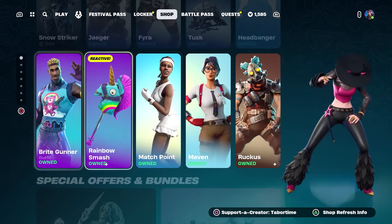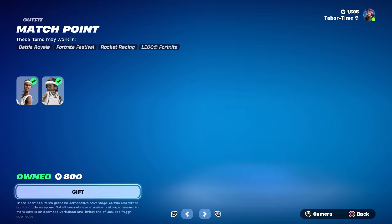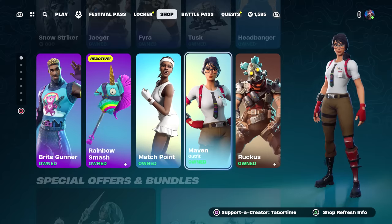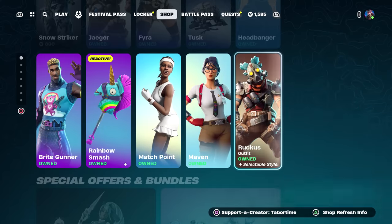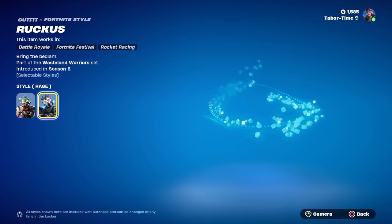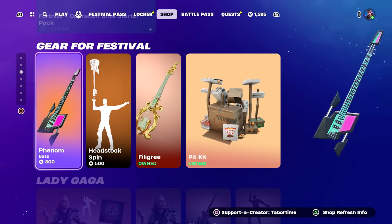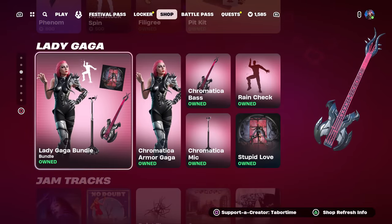We got bright gunner and rainbow smash — seen them a million times. Plus match point, she's a pretty cheap skin at only 800. Maven makes a return — that's a sweaty skin. Then ruckus with his secondary neon rage style, pretty cool. And then the gear for festival — the brand new emote and guitar.